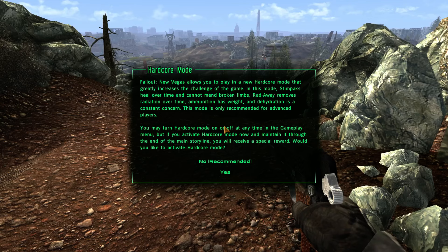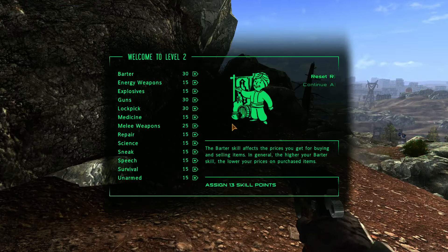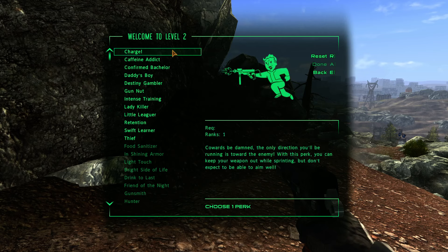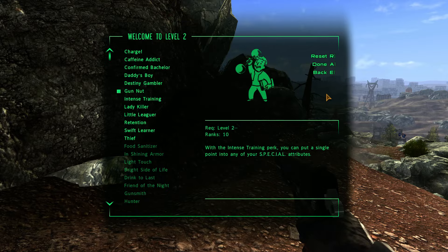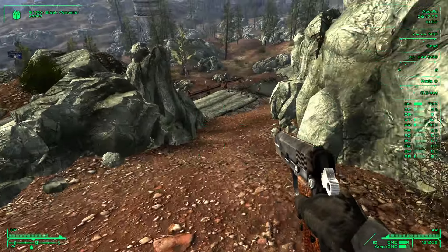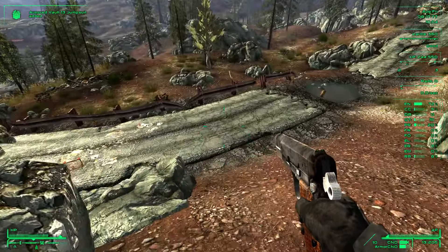Hello ladies and gentlemen, welcome to episode 3 of Let's Play Fallout 3 in the New Vegas engine. So we're continuing on here — hardcore mode — when we got out we're getting all these options. We leveled up and getting a bunch of things popping up, so I'm going to go probably guns for now. We got a perk to choose; let's go gun nut for now.